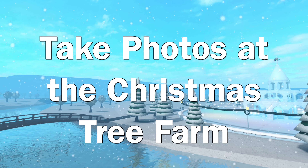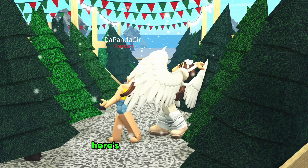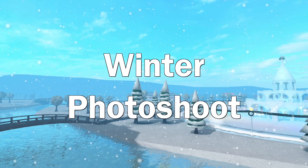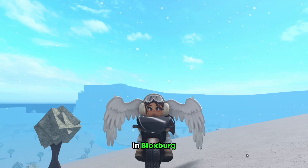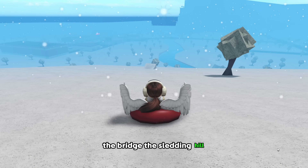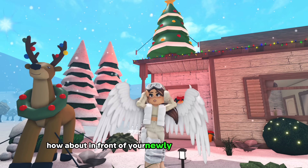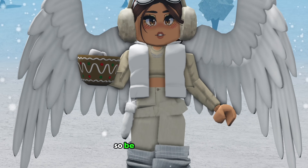Number nine: take photos at the Christmas tree farm. Who wouldn't want to take aesthetic photos at a tree farm? Here's another post idea for you if you have Instagram or Twitter. Number ten: winter photo shoot. I've already mentioned two photo spots, but there's plenty more in Bloxburg — by the reindeer, by the advent calendar, the observatory, the bridge, the sledding hill. Make sure to get a photo of you getting a concussion on the sledding hill. How about in front of your newly decorated winter home, or with your friends holding hot chocolate? The list goes on, so be creative with it.